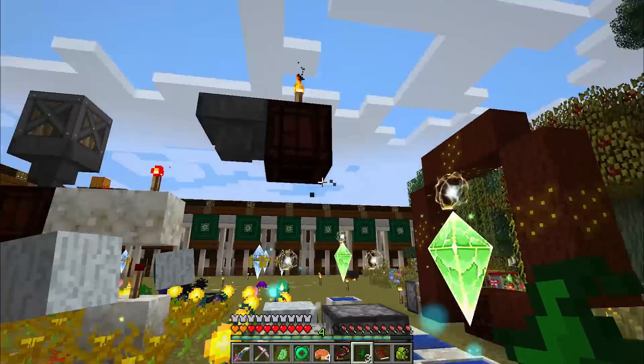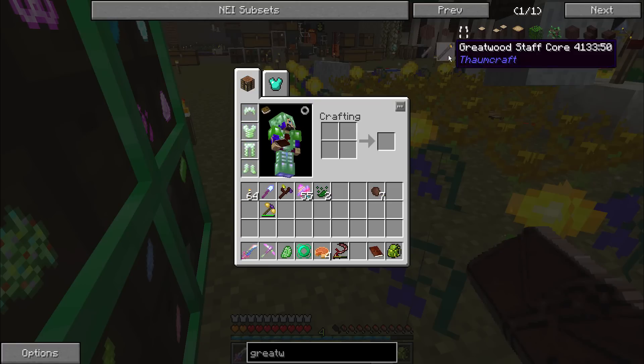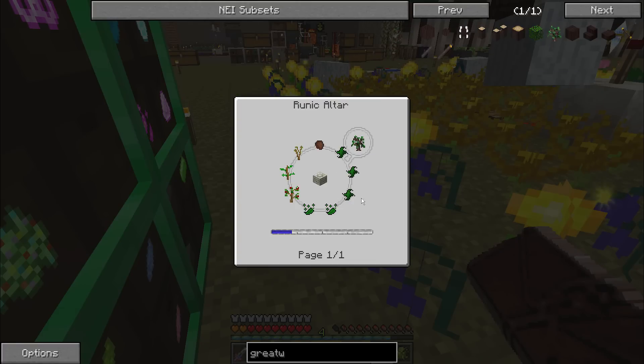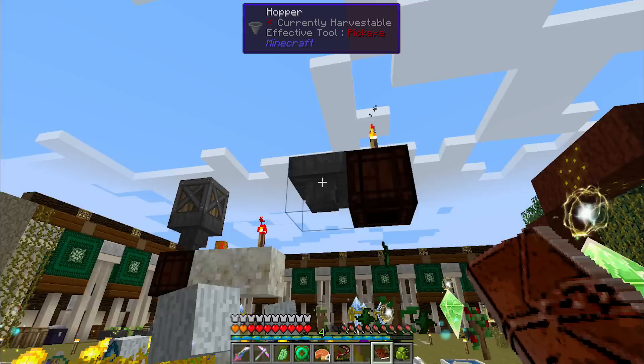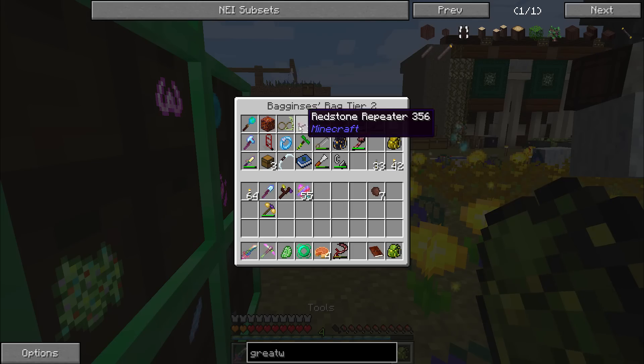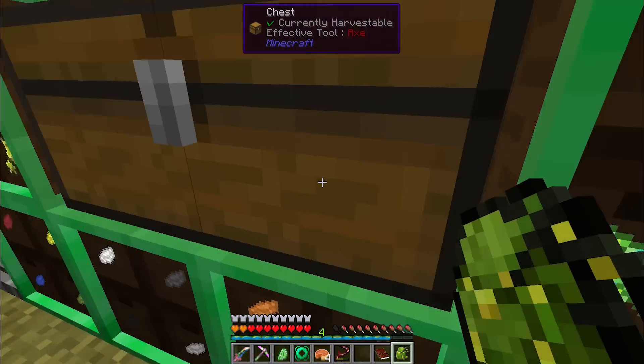I'm going to get all of those dumped into the runic altar here. Oh, I forgot to put in the nature essence — this is why we double-check things, folks. And then we grab our wand. I forgot I had the dispenser set up there to wand it for me. Excellent.